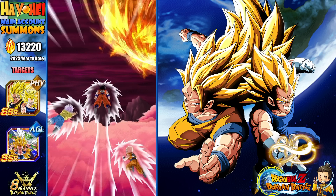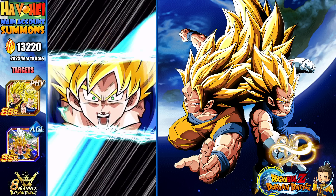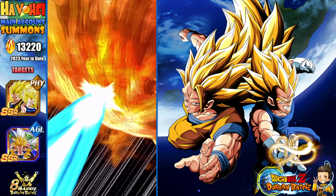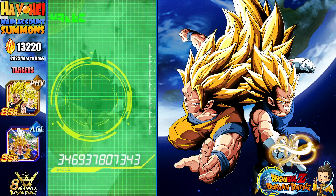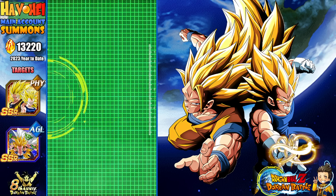I do prefer getting like a Gamma 1 — I think I need one more copy to Rainbow. I ended up getting both banner units as well, so I don't have to worry about the banner units. This banner is very good. The seven-year anniversary — I'll do back-to-back. I'll take it.